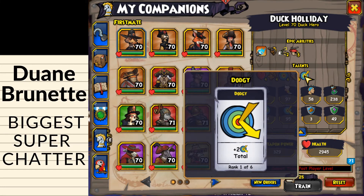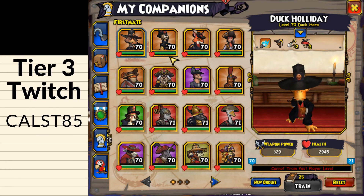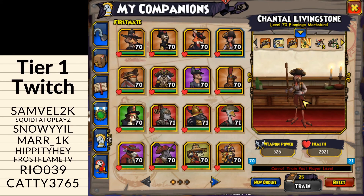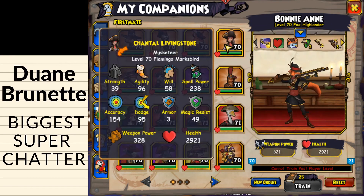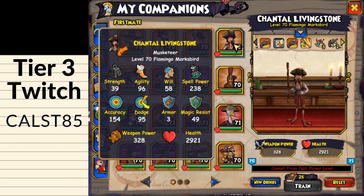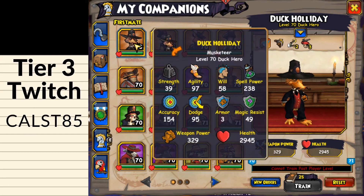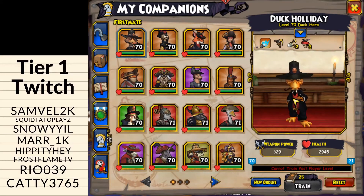As for where Duck Holiday fits in as a companion: ideally you'd go with Exeter, Bonnie Ann, and Chantelle in most situations aside from 1v1s. If you don't have Exeter, go with Lula LaBisque, Bonnie Ann, and Chantelle Livingston — all free companions. If you want more damage carry potential or a True Grit three companion, you could sub in Duck Holiday for Lula LaBisque.